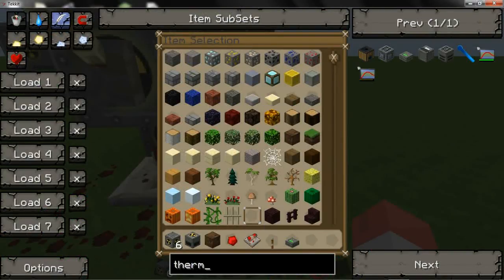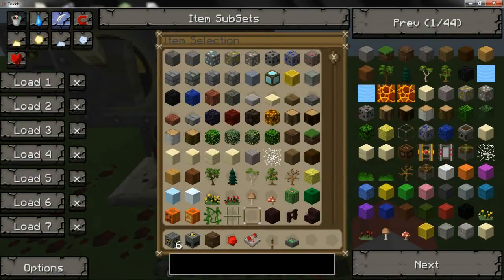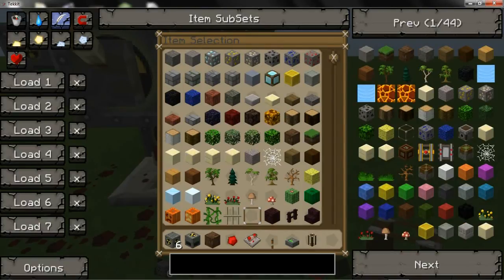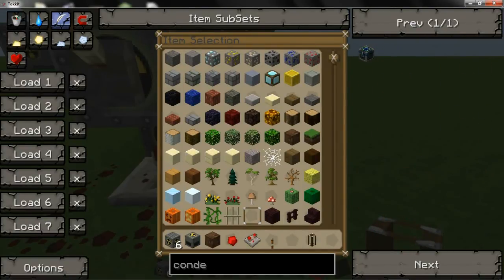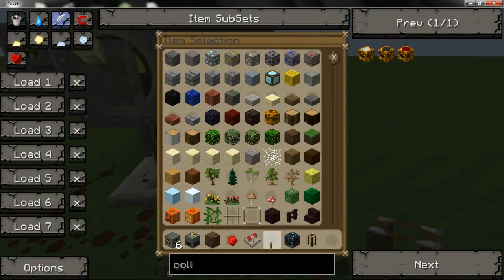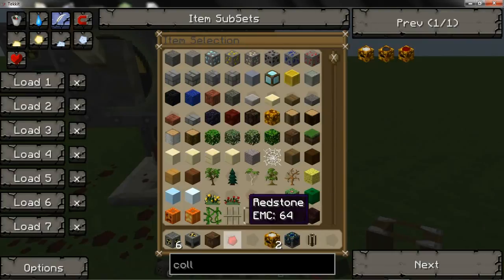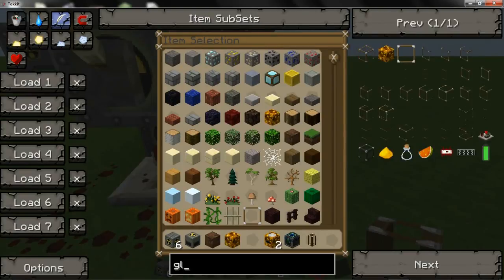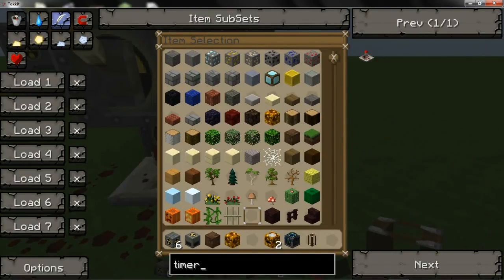Next up, this is what keeps it cool. You want some pneumatic tubes, a condenser, some collectors — I'll use Mark 1s, you want two collectors. You'll want some glowstone, a timer, and some ice.